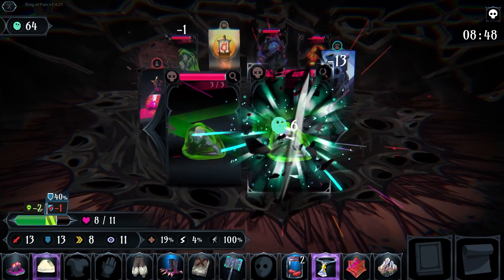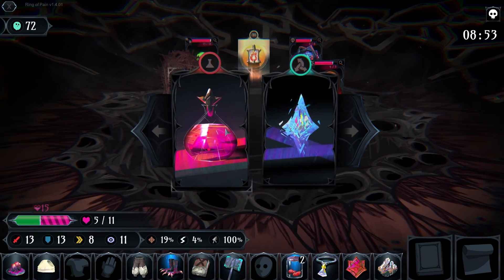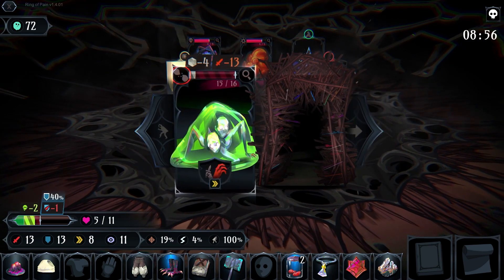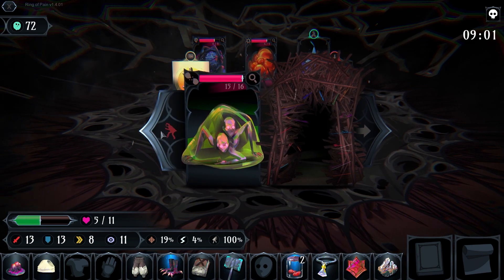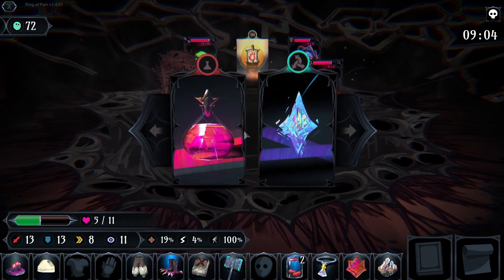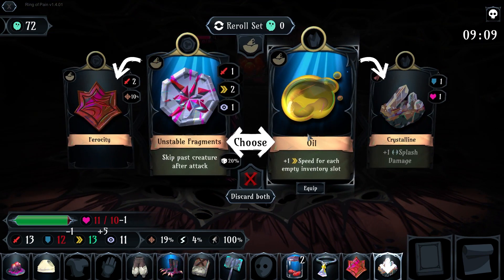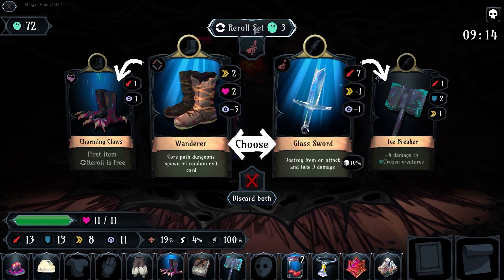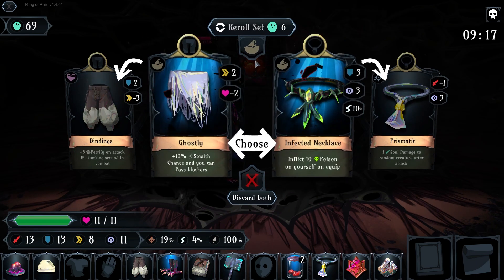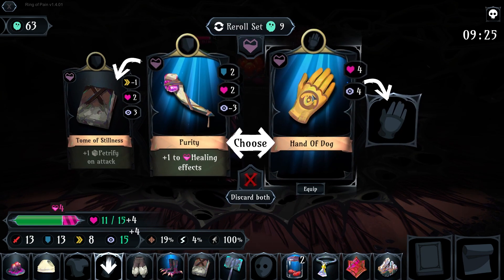Faster than these guys though. Let's take a look at this — how much damage are you gonna do? Enough that it's scary. I'm gonna quaff, we're gonna shuffle, grab the item. Both options are bad. Glass sword — destroy item on attack, take two damage. Interesting. Terrible. Infected necklace — inflict ten poison on yourself. Terrifying. Hand of dog — purity isn't bad too, but I like hand of dog.